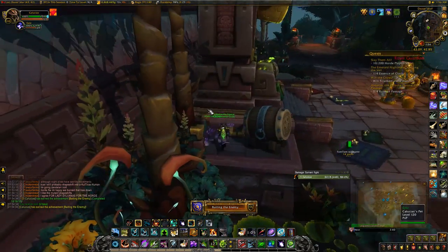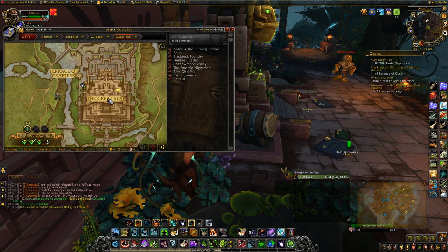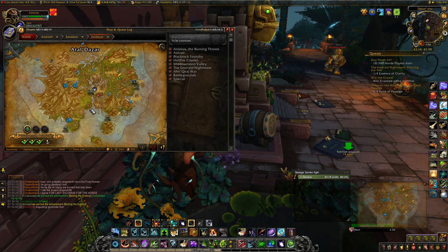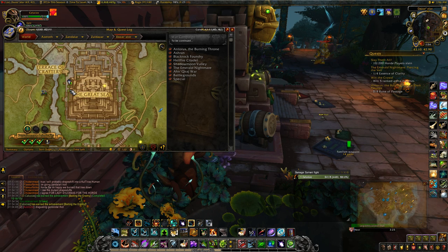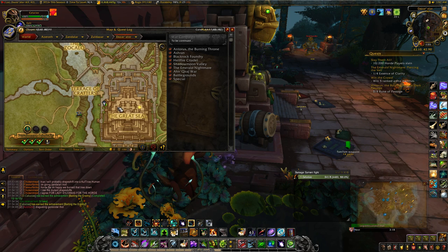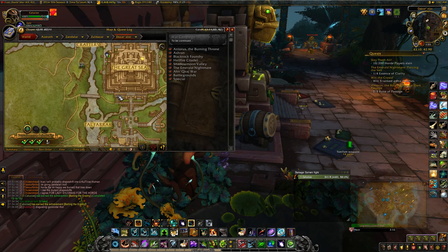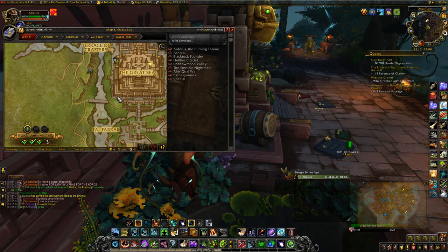For Alliance, you want to come to this location right here — this is 43.40, 43.50 in Dazar'alor. If you type that in Zul'Dazar it won't work, you have to go to Dazar'alor to type that. This is the location in case you don't have TomTom, which is completely fine. How I got here essentially is I went across — I would actually recommend going this way because there's less guards you have to worry about. Less PvP guards anyway, there are more PvP guards up there. Go around that way, up these stairs around here, shimmy up this way, and then right here.